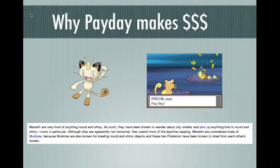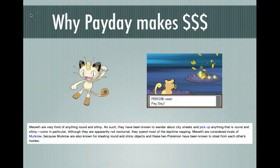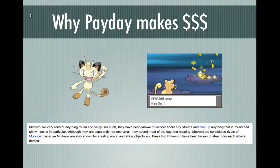You can't really talk about Pokémon money without bringing up Payday, which is the signature move of Meowth and Persian. In the games, it looks like Meowth or Persian just throws a coin and it explodes — I figured the coin would shatter and you'd pick up the pieces, which is why you'd make money. But looking at the Pokédex description of Meowth, it says Meowth is very fond of anything round and shiny, and they've been known to wander city streets picking up round and shiny things, coins in particular. Similarly, Murkrow likes stealing round and shiny objects. So it makes sense that Meowth stores money in its fur or mouth, and when you tell it to use Payday, it spits out those coins, which you then pick up off the street. Payday makes a lot more sense now.